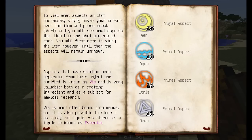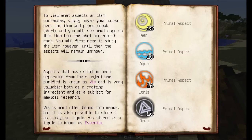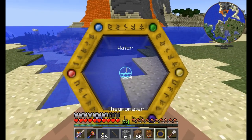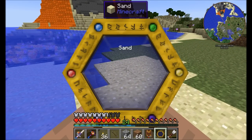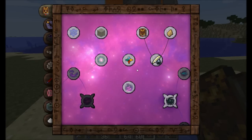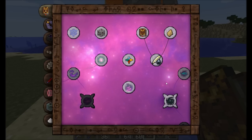The primal aspects are Air, Water, Fire, Order, Chaos, and Terra — each with their own names: Terra, Perdito, Ordo, Ignis, Aqua, and Air. These are the different basic aspects of magic, and then there are other aspects that are combinations of those. Most other aspects are made up of a combination of primals or a combination of other kinds of aspects. For example, scanning sand tells me I just discovered Perdito and Terra — and I'm gaining research points for it.